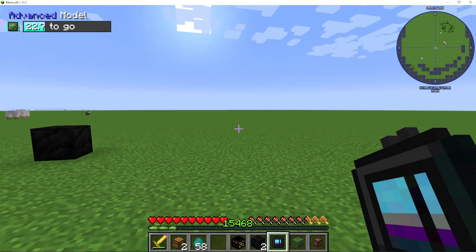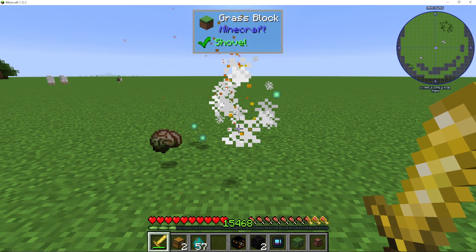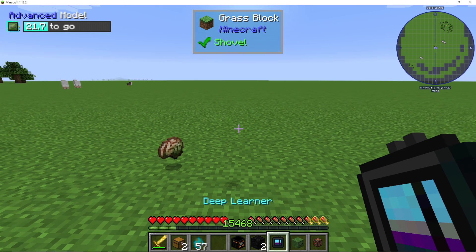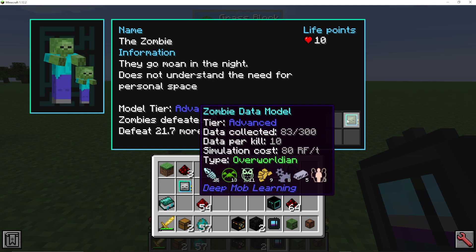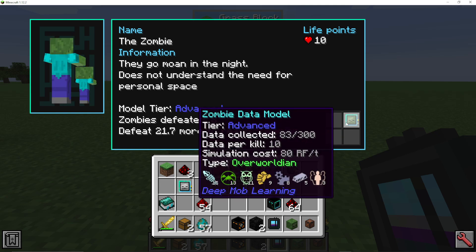So what I can then do is summon a zombie and kill it — and you must get the killing blow for it to count. If I now look in here, you can see it says I need to defeat 21.7 more, and suddenly there's 83 data collected. Data collected is 83 out of 300. At 300, it will upgrade to the next data model tier.